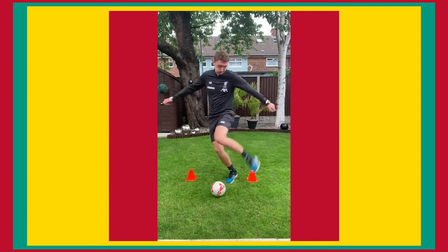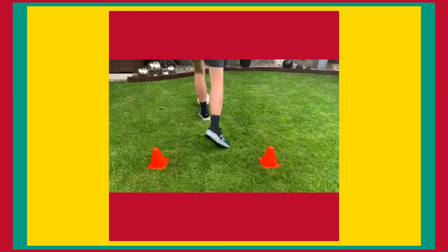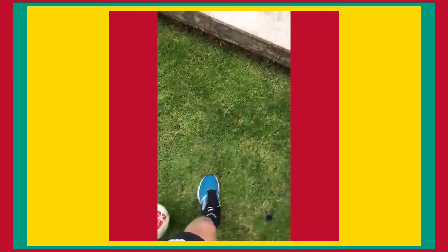The final turn is the step and take. As you approach the gate, hover your stronger foot over the ball and step across it, swivelling your hips and taking the ball with the other foot back the way you came. This turn will disguise your next move as defending players may think you're going to cross, pass or even shoot.